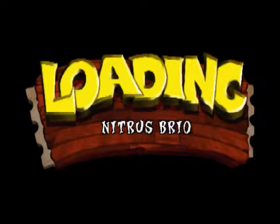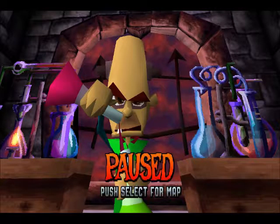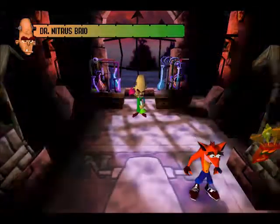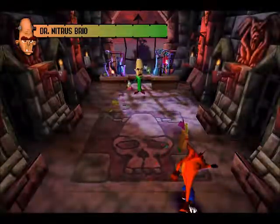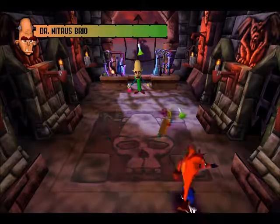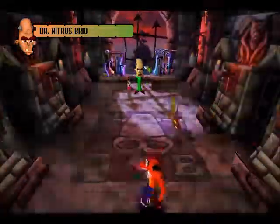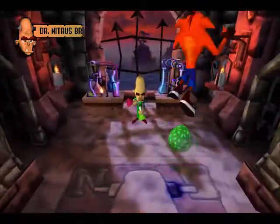Heading into Nitrous Brio, the fifth boss of the game, the penultimate boss. He's not that hard - I'd still say Koala Kong is a harder boss, honestly. He's got a pretty cool aesthetic to his boss fight arena. I've paused it here so you can see the little animation before the boss fight starts - he's just pouring some chemicals together. You can see the second island of the game in the background out the window, and just about see the first island on the right of it.